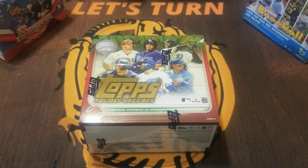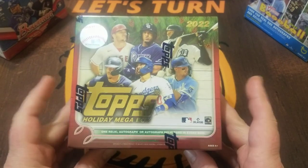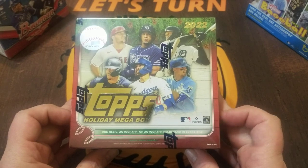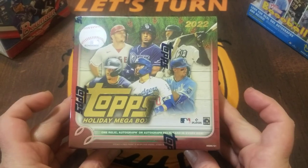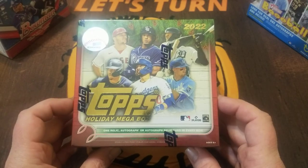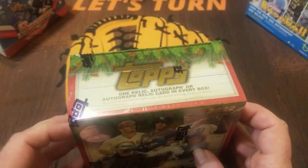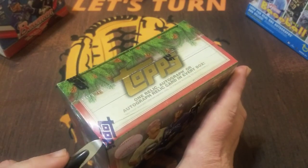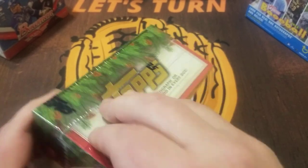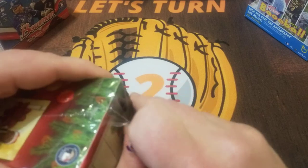Welcome back to Let's Turn 2 and today I finally get a look at 2022 Topps Holiday. This is a mega box which I believe is the only format available. It's a Walmart-only release — 10 packs, 10 cards per pack, and you can see at the bottom: one relic, autograph, or autograph relic per box. But in most cases that is just going to be a regular relic. However, over the last several years I have gotten a couple of autographs.